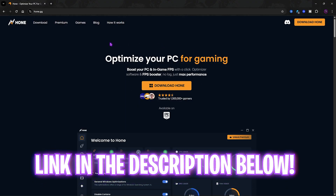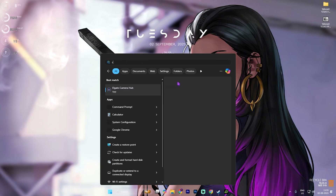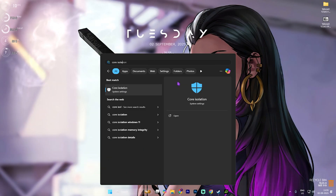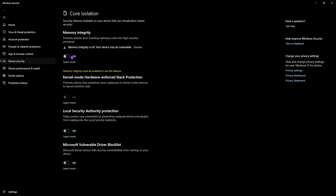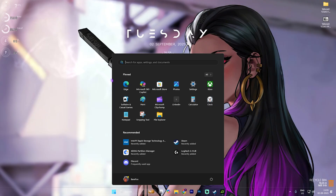Next step is disabling Core Isolation. Simply search for Core Isolation and click the button. You'll find something called Memory Integrity — turn this off. Memory Integrity utilizes up to five to ten percent of your CPU resources, and disabling it will help you save those resources for the game, since Valorant is already a CPU-intensive game.